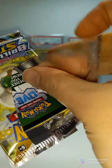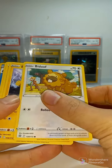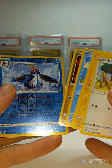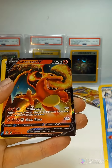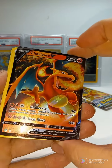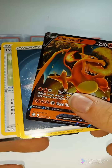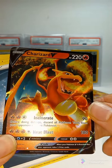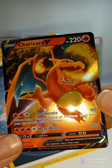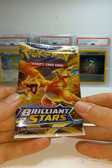Oh, I see something. Empoleon. Charizard V — beautiful. Any Charizard is a nice hit. Pack number eight, Brilliant Stars Elite Trainer Box.